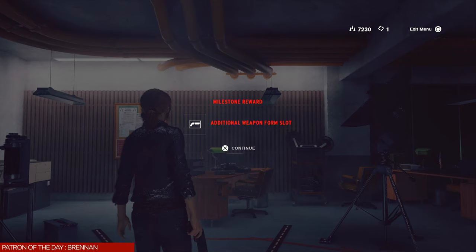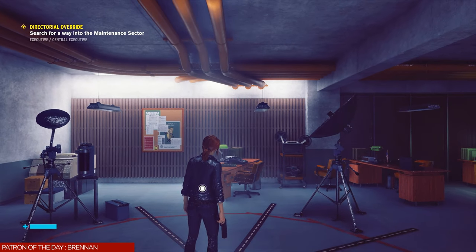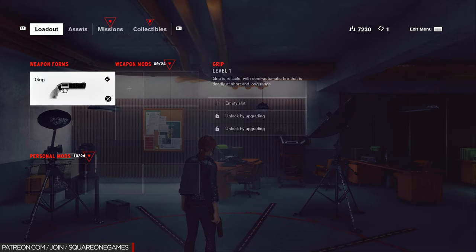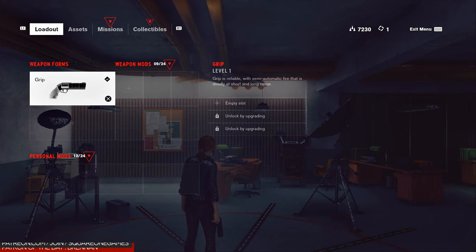Notice here we're also picking up an additional weapon form slot. Look at the bottom of the screen where it says 'additional personal mod slot' — it had one in the middle and one on the right. As we unlock abilities, we open up more personal mod slots. At the bottom it says personal mods 10 of 24, and there are two blocks we still have to unlock to be able to pick up another trophy later in the guide.